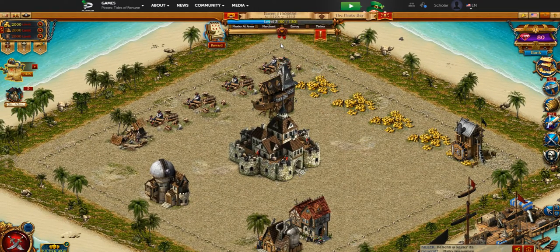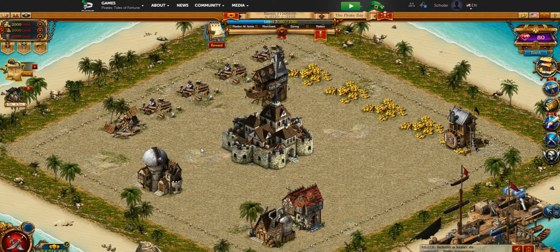That about wraps up the beginner's tutorial for Pirates Tides of Fortune. As you can see, we built one of each resource building: the lumberyard, the rum distillery, and the gold mine. You can and should build more of each resource building as you go on, and also level them up to increase their production. We covered the different resource types and the beginning offensive and defensive unit types — you're going to want to keep all those building queues going 24/7 if you can. Once the beginner quests are complete and no longer providing resources, you'll want to go out to the map and raid your neighbors for resources — that's the most efficient way to gather them, though be careful because players can retaliate.